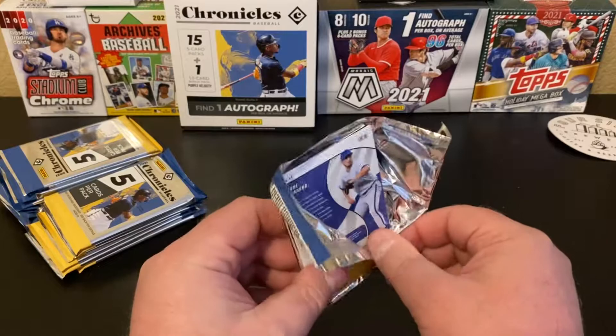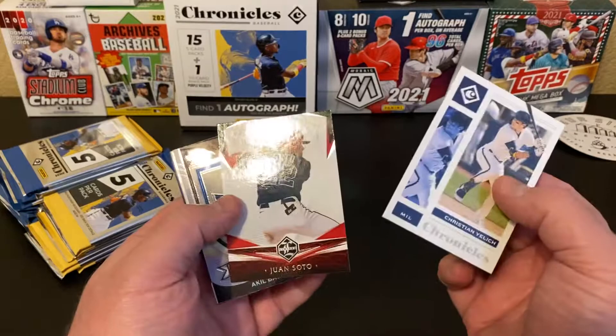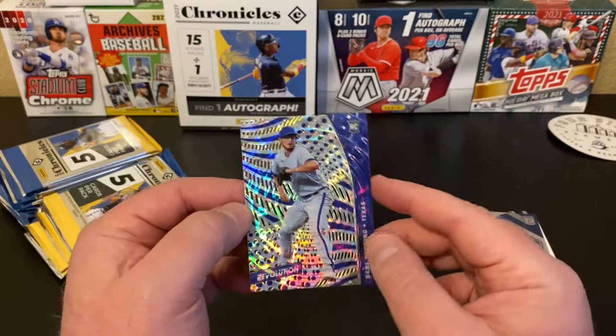Hope you've all had a restful weekend, spending time with those you love and all that good stuff. So we got to start with Christian Yelich, Juan Soto Limited, Akil Badu Rookie from Crusade, a Jacob deGrom Elite, and the first of our Revolution cards — we're gonna have one of these in every pack. Dane Dunning from the Rangers.